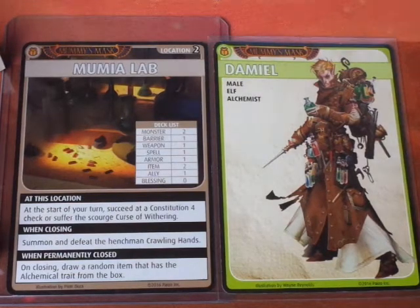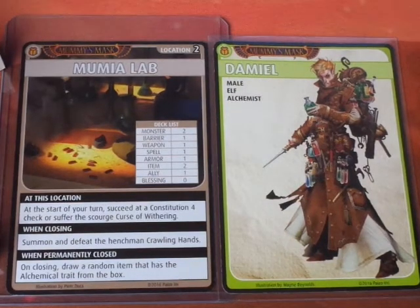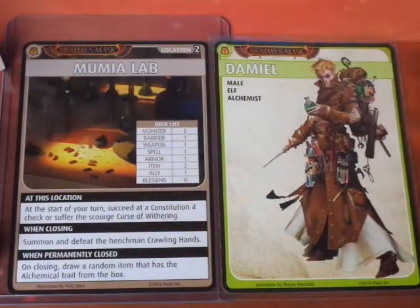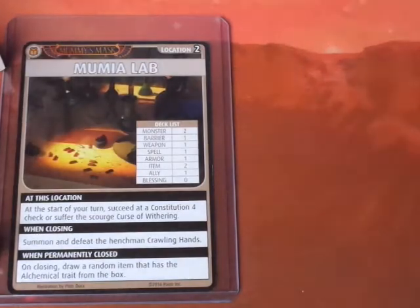Advancing the Blessings deck — it's a Blessing of Pharasma. The first thing we need to do is roll for the Curse of Wuthering. Damiel has a Constitution of d8. He rolls a 6, so we don't have to suffer the Curse of Wuthering.